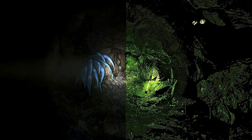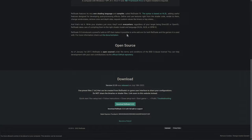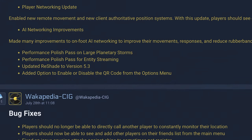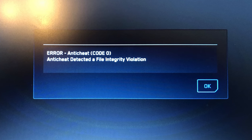Installing Reshade is fairly straightforward now and no longer requires modifying any files after installation as it did in previous Star Citizen patches. Head over to the reshade.me website and download the version required for the current patch. As of 3.17.2, the supported Reshade version is 5.3, but be sure to check the patch notes if you're watching this in the future. If you're not using the specific version CIG allows, Easy Anti-Cheat should stop you from launching the game.